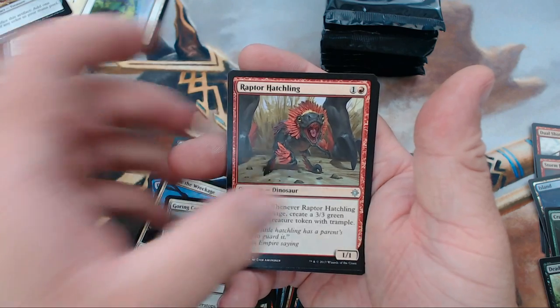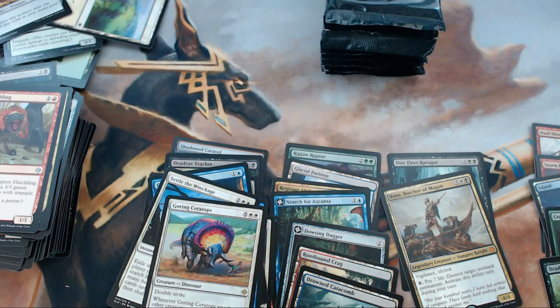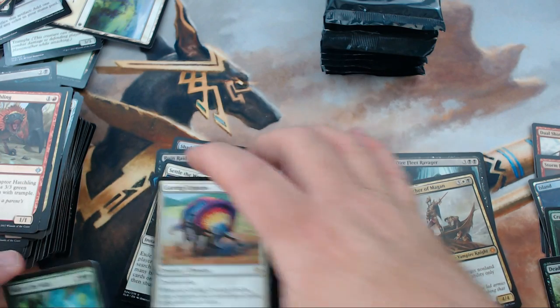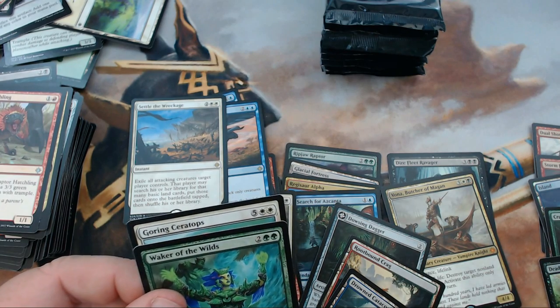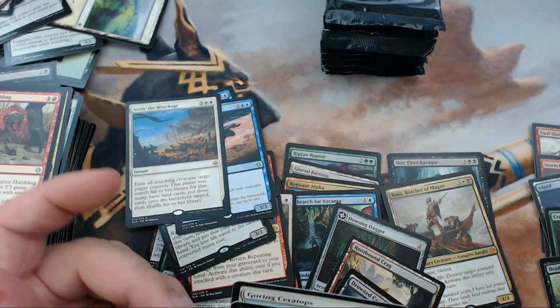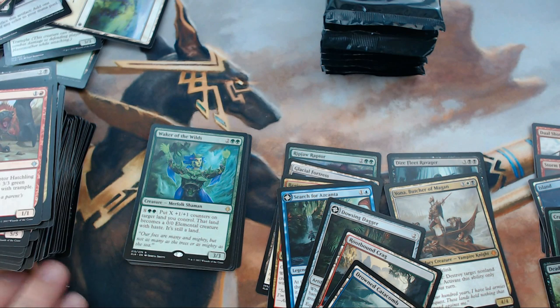We have Sentinel Totem, Call to the Feast, Raptor Hatchling, and our rare is Waker of the Wilds. This card was so nuts during the prerelease — I actually wound up getting two Wakers in the same pool. Let me tell you how fun it is to create a 5/5 or 6/6 land and swing with double strike. Then you put another five or six counters on it. Did that a couple of times — that's how that works. Good stuff.